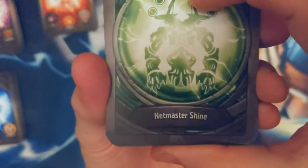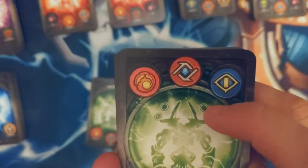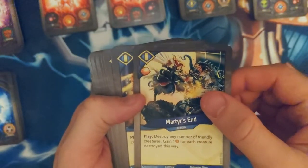Oh, I love these short names. Netmastershine — Brobnar, Logos, Sanctum. Martyr's End — destroy any number of creatures, gain one for each destroyed. Gone — destroy each decent creature or gain one, that's situational.